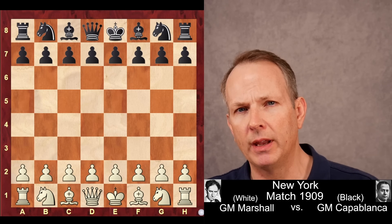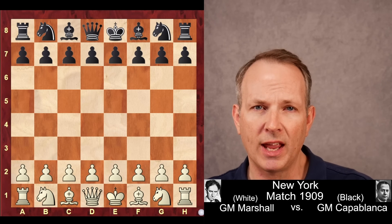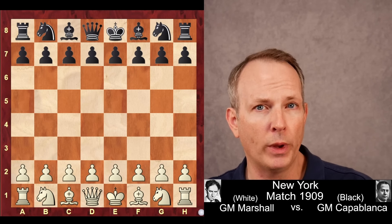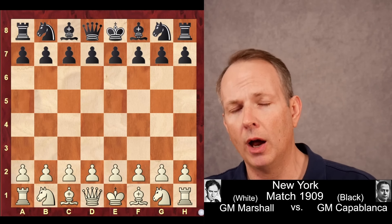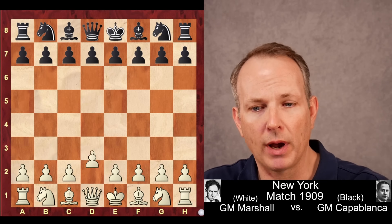This was played in a match against Frank Marshall, and there had been nine straight draws before this game, even though Capablanca only needed one win. This is the 23rd game of that match. Marshall has white, Capablanca has black — let us jump right in.